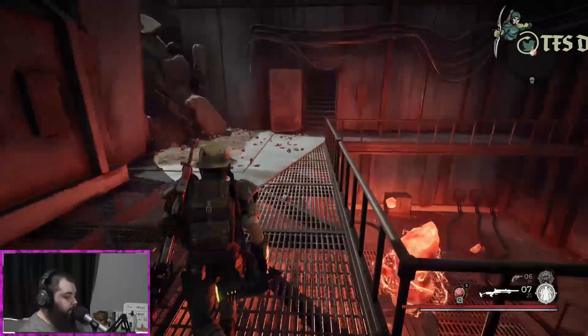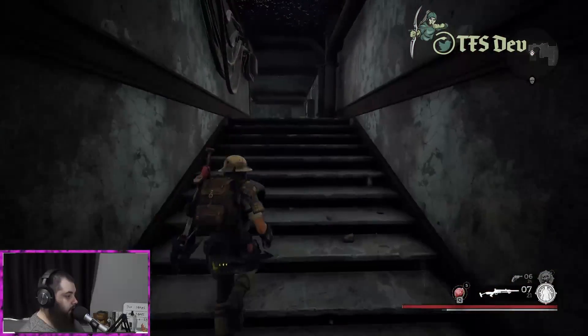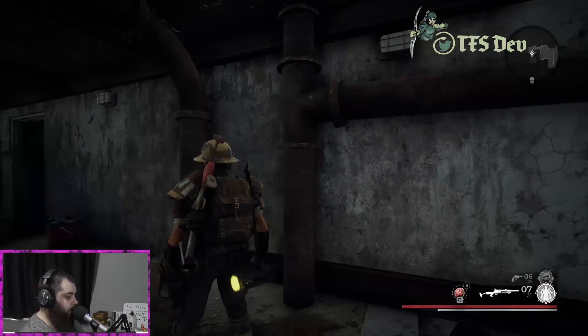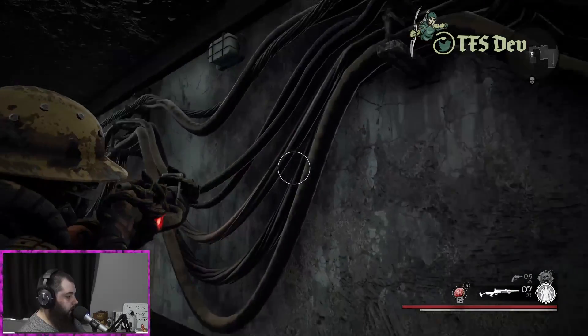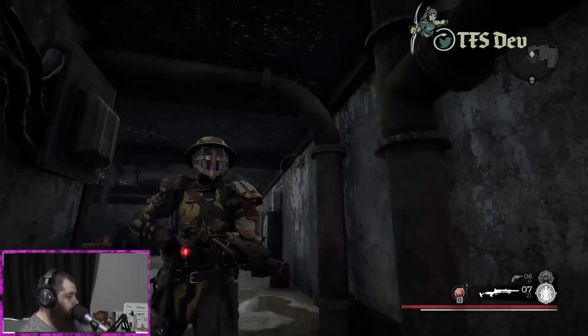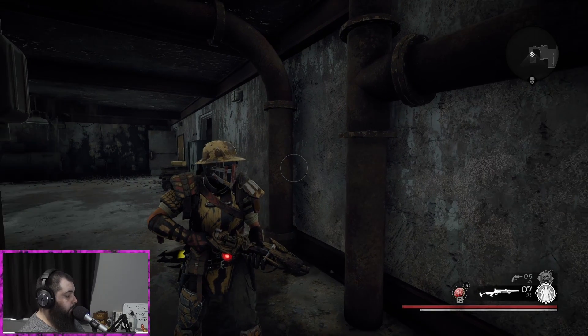In the bottom right corner of the screen: white bar is stamina, red bar is health — pretty standard for most games. On my back I've got a hammer with a green piece on it, and the other weapon is a shotgun which has bark on it from the weapon mod that gives me extra armor against melee damage.